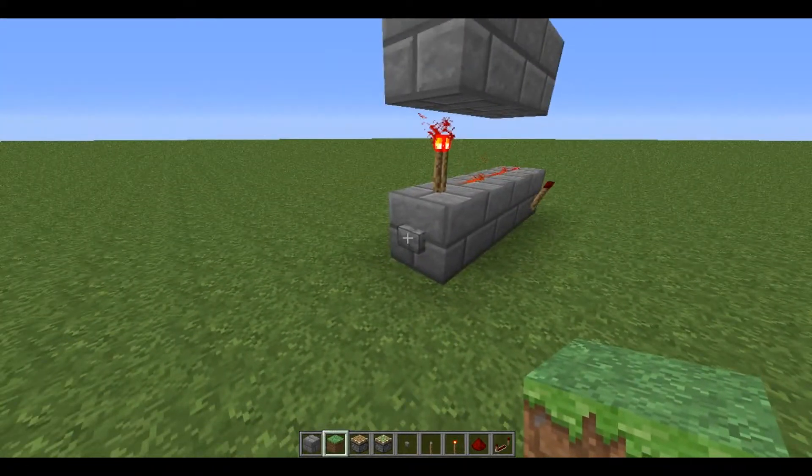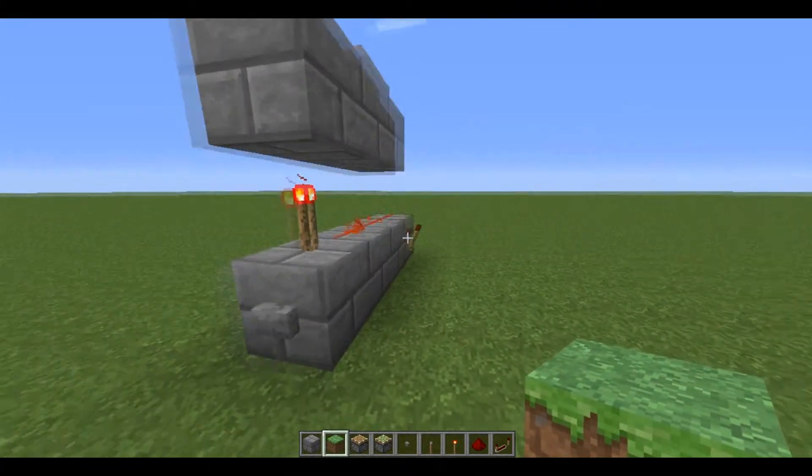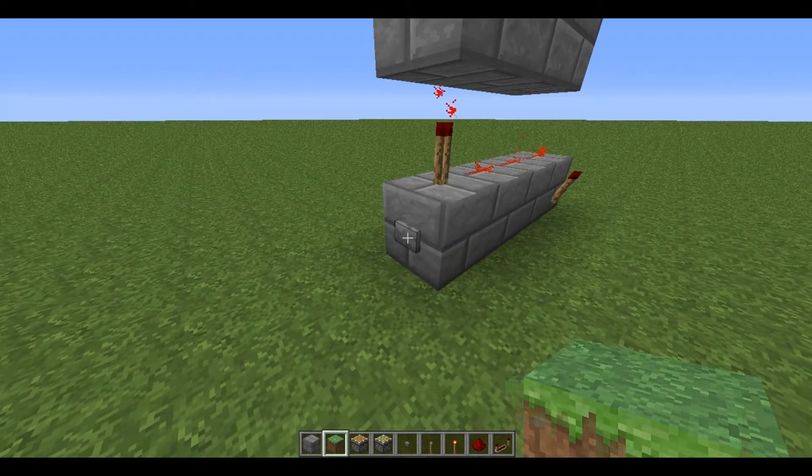Here's how it works: just press this button and you'll see this torch blink on and off.